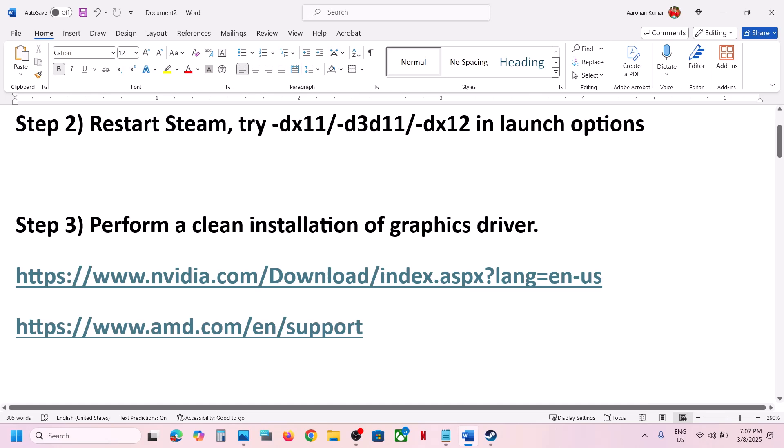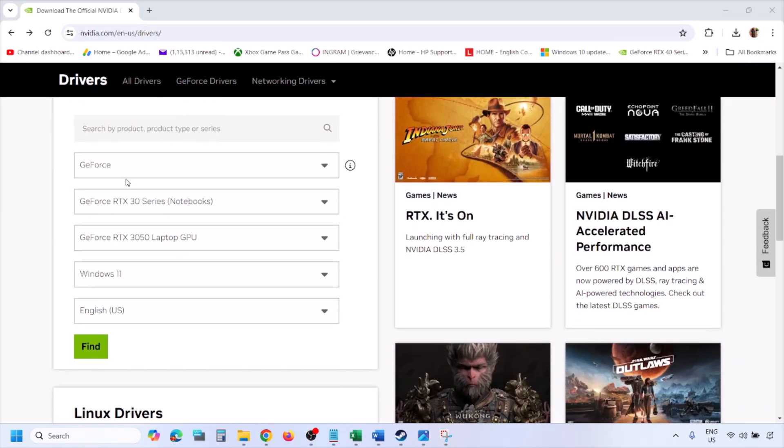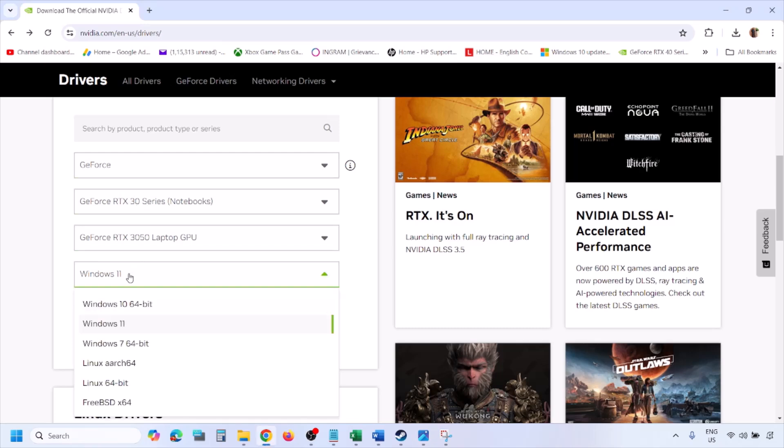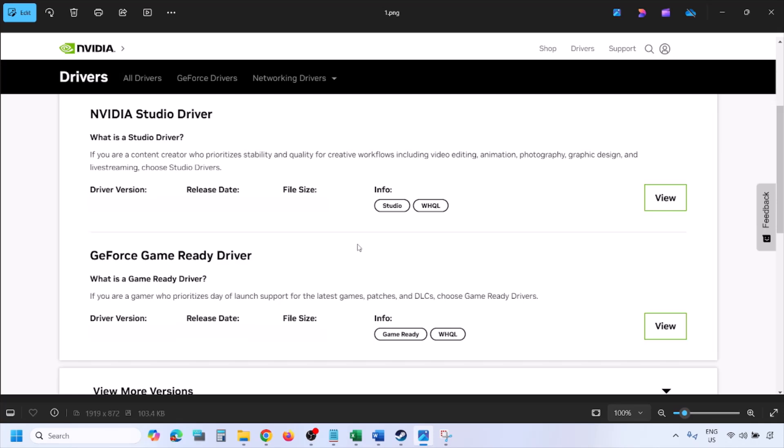The next step is to perform a clean installation of your graphics driver. If you have an Nvidia card, go to the Nvidia website; if you have an AMD card, go to the AMD website. On the Nvidia website, select your graphics card from the list and make sure to select the correct operating system — Windows 11 or Windows 10.